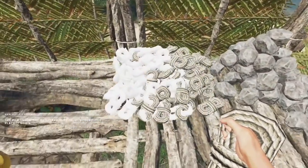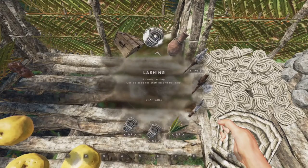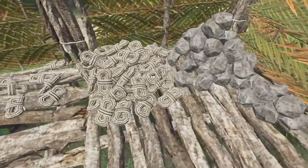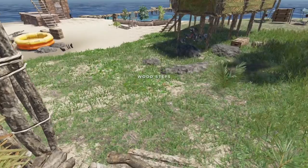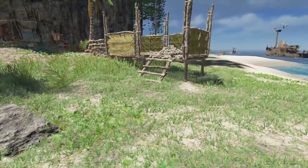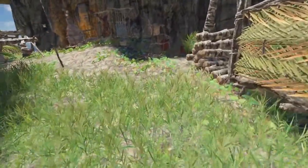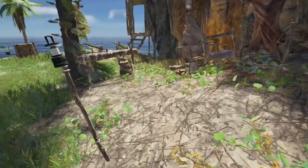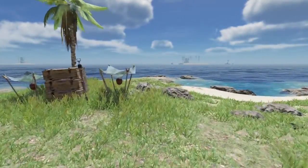We seem to be able to stack piles on top of each other, though I don't really want to do that — I don't know if you might run into trouble later trying to retrieve them. But that's it for piles and the new inventory management. Hopefully you'll find this useful. If you found the video helpful, please give a like, and if you're interested in being notified when more of these drop, please subscribe. As always, I appreciate you watching and look forward to seeing you back here soon.